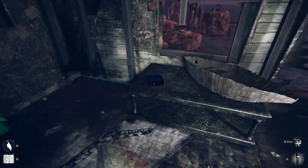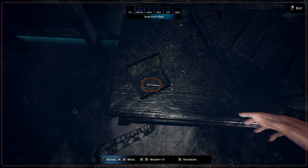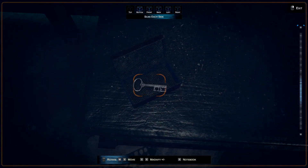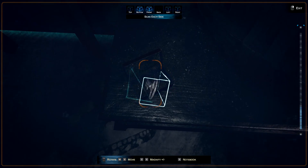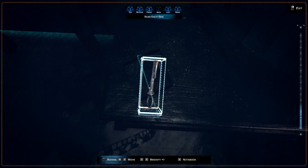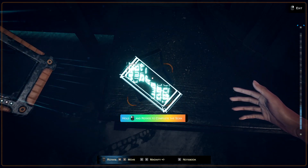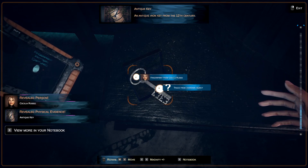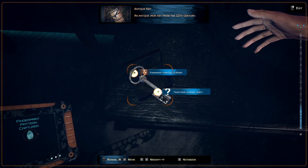There's a bunch of that — and let's check this out. We found a key, and you can actually move the object or zoom in and out. It's an old key from the 12th century, and we have fingerprints from Cecilia Russo.